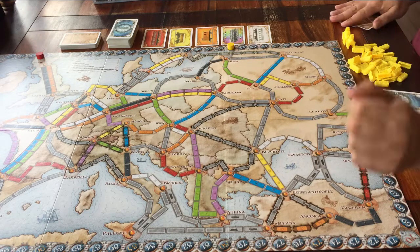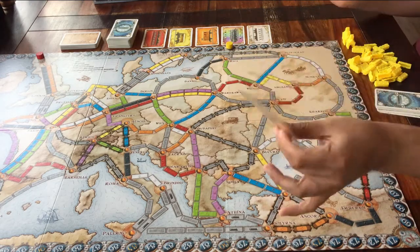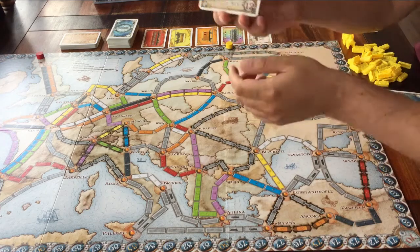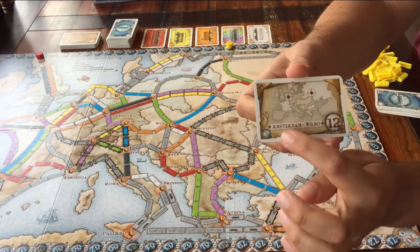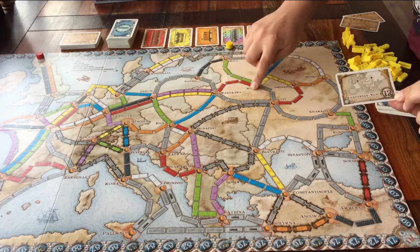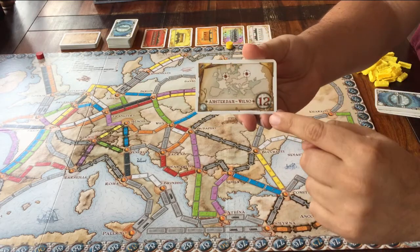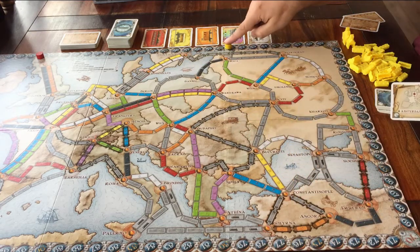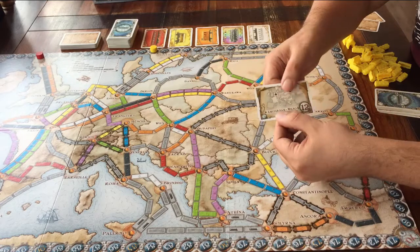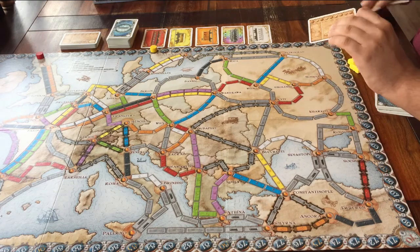I'll explain those bonus points now, because that's easy to understand. Before you start the game, you will be given a few route cards. You don't have to keep them all, but you have to keep at least some of them. Each route card says you must go from one city to another. If at the end of the game you managed to connect those two places, you get those points. If you did not manage to have a route between both places, you get that many minus points. Every route card will tell you from where to where you have to go, and how many points you'll get at the end of the game if you reach your goal. These cards are secret — don't reveal them until the game is over.